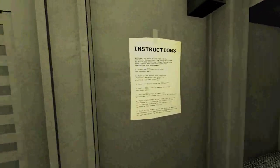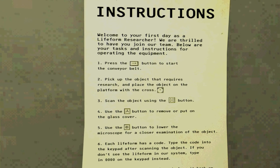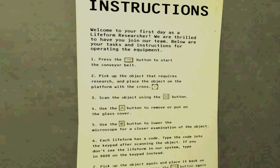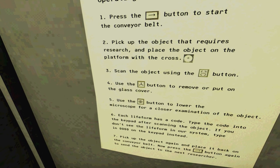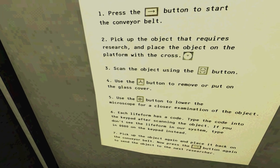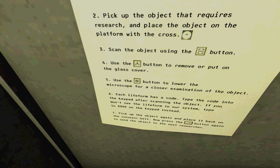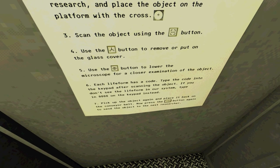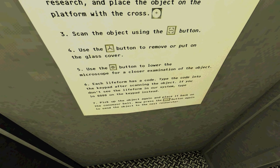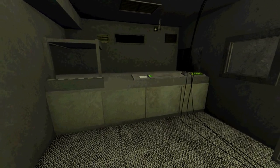What is this? My instructions here. Welcome to my first day. I'm a life form researcher, that's my job now? I gotta press the start button on the conveyor belt. I gotta pick up an object, place it on the platform with the cross, scan the object. Use this button to remove or put on glass cover, use this button to lower the microscope for a closer examination of object. Each life form has a code - type the code into the keyboard after scanning the object. You don't see the life form in our system? Type in 0000.